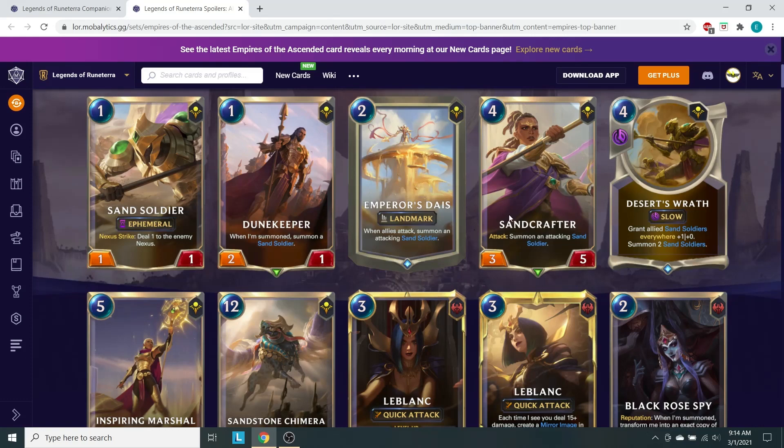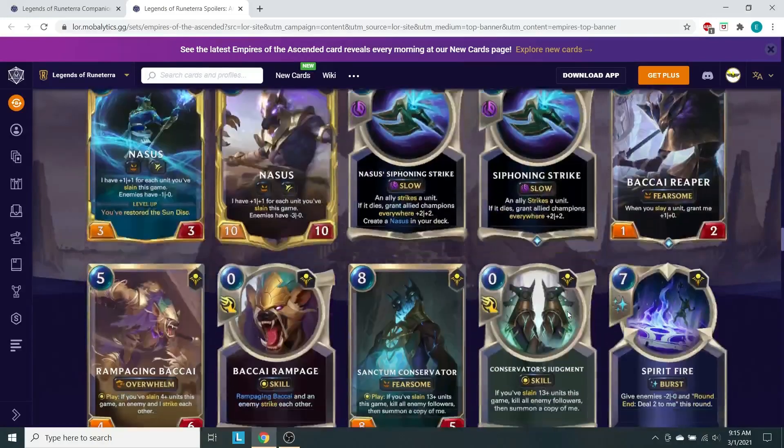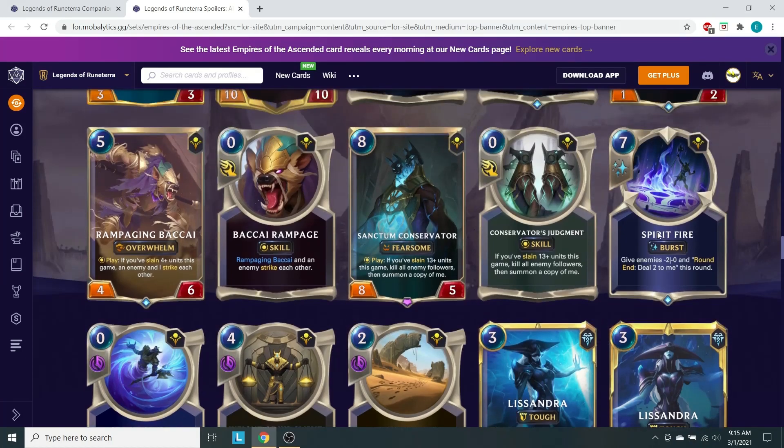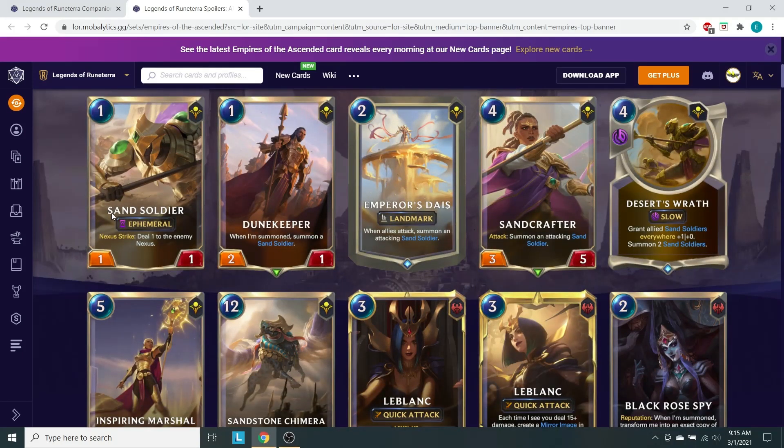Until you see Desert's Wrath. One damage becomes less and less significant, especially once the enemy can block them, and there are a lot of removal spells right now in the game. The Ephemeral does help with that just a little bit. Spirit Fire definitely hurts as well. There are still a lot of cards that actually hurt these Sand Soldiers and will prevent them from hitting the Nexus.